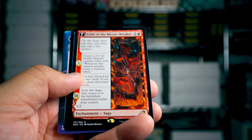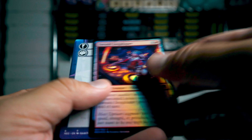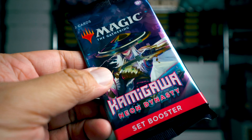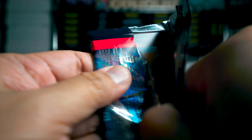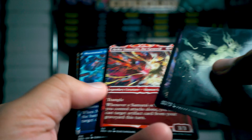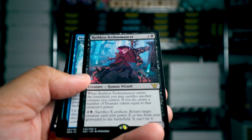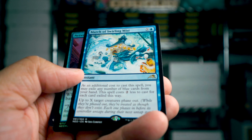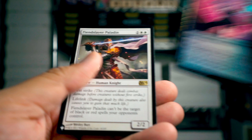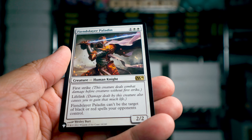Fable of Mirror Breaker — that's Kiki-Jiki on the back. And a common. I don't think I've pulled a dragon yet out of this box — getting concerned, no dragons. Ruthless Technomancer — I don't have this card yet. And then March of Swirling Mist. Fiend Slayer Paladin — a rare from Magic 2014.